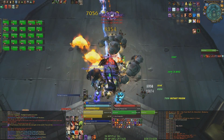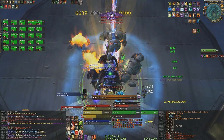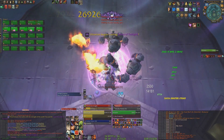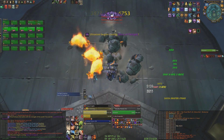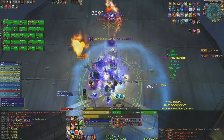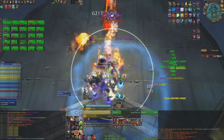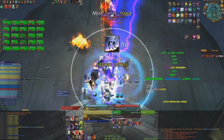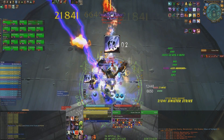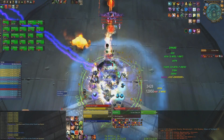On Ultraxion, Rogues offer great utility. Cloak of Shadows mitigates Hour of Twilight damage completely and, because of its 2-minute cooldown, it syncs perfectly with the Looming Darkness debuff, so definitely use it. On top of that, Feint reduces damage taken throughout the whole fight, so whenever your energy is low, squeeze in a Feint and help your healers. Remember to use Heroic Will as late as possible to maximize your DPS time, but don't risk it too much — a dead DPS is 0 DPS.